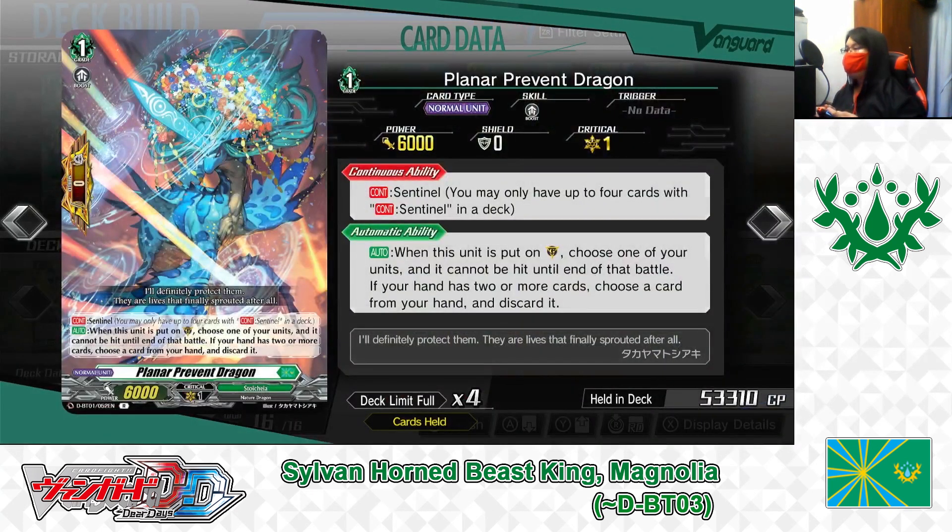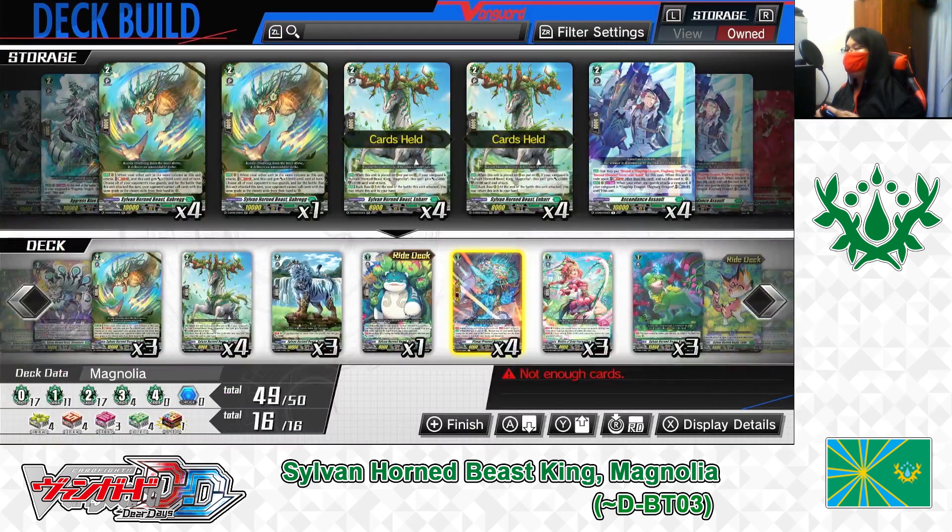Grade 1: Planner for Red Dragon. Sentinel, perfect guard. First skill: Continuous, Sentinel. Second skill: Auto. When this unit is put in the guardian circle, choose one of your units and it cannot be hit until end of battle. If your hand has two or more cards, choose a card from your hand and discard it. Like any perfect guard in Cardfight Vanguard, you can block one enemy attack by discarding one card. If you have less than two cards in hand, you don't have to pay the discard cost. Playing 4.